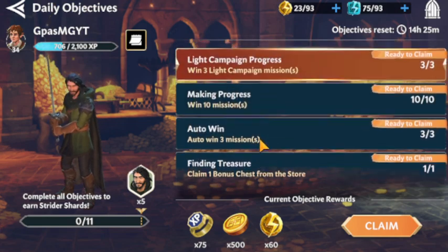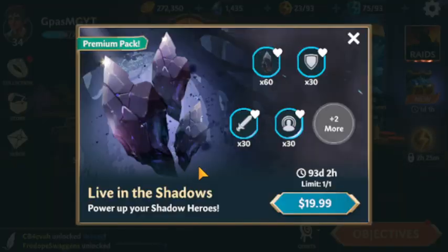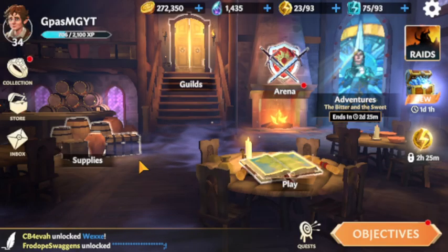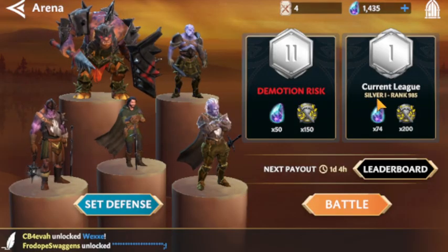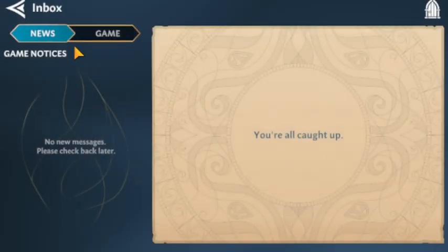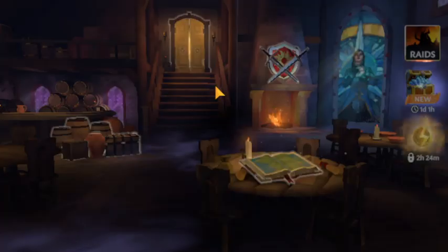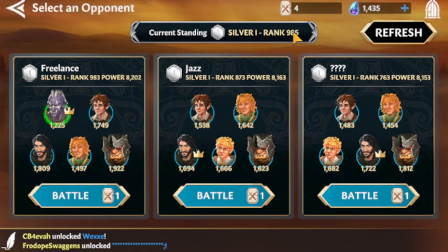I've already completed some stuff — I spent energy early this morning when I woke up. Starting over in arena, because that's pretty much the only game mode right now. I got paid out at Silver 1, I believe. Yeah, Silver 1 at 985, and I've continued to progress. Next target is Gold.